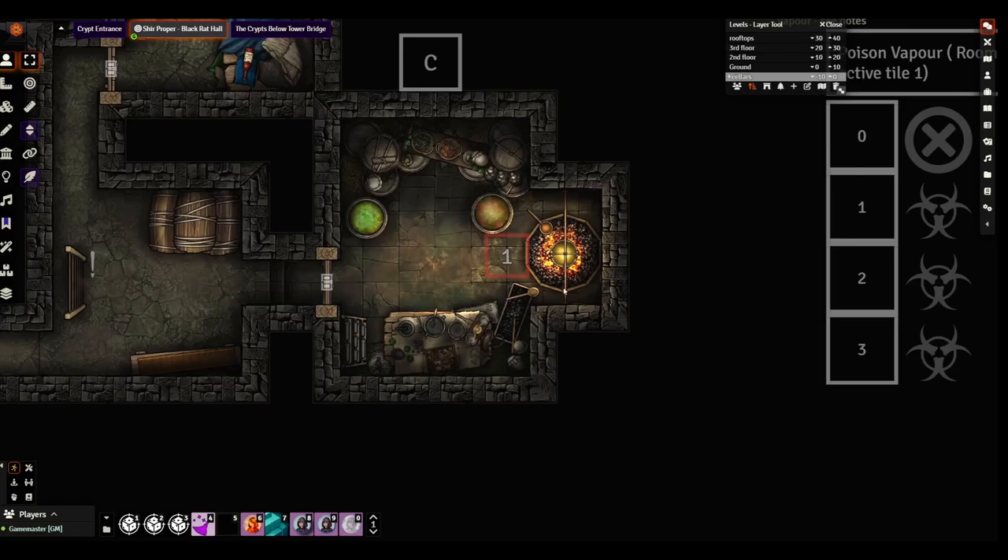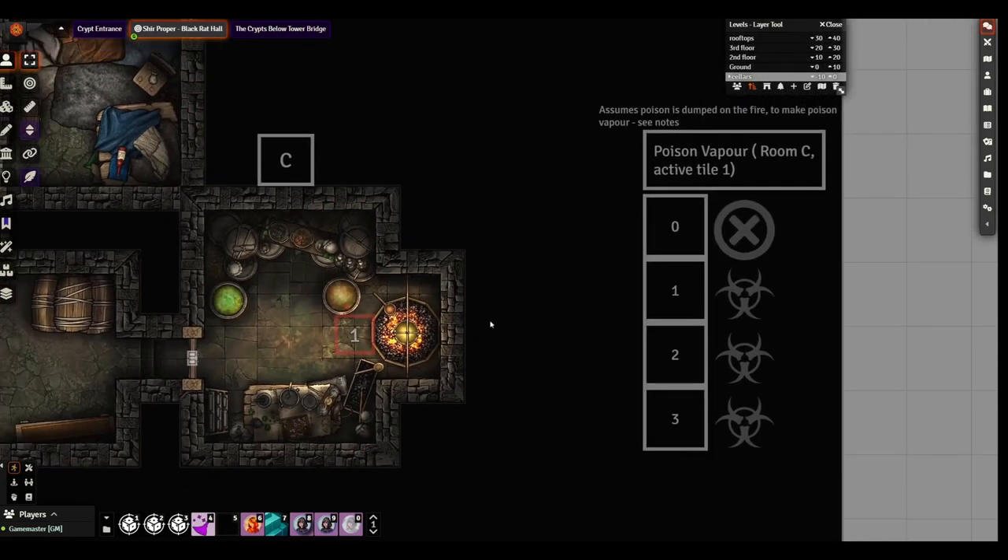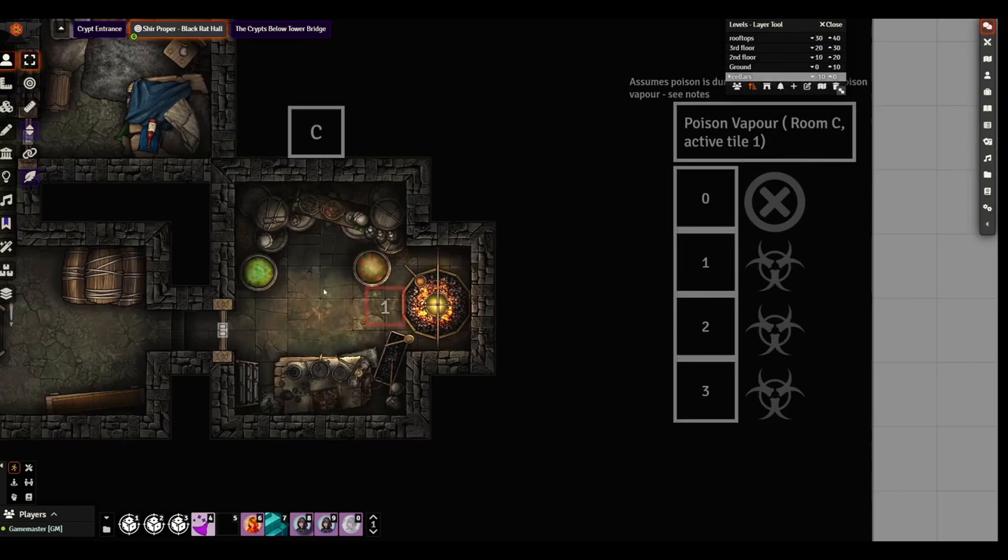Maybe alchemist's fire — anything that might be slightly illicit and need some sort of special place to brew is here. I also have this vapor trap which will reveal vapor poison in this room. The idea is that whoever is brewing the poison, if he gets attacked or ambushed, would dump some poison on the fire and it would turn into vapor.